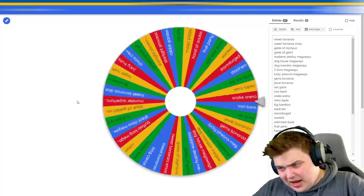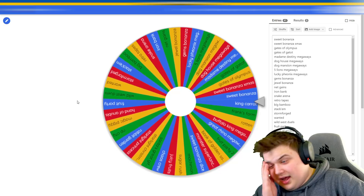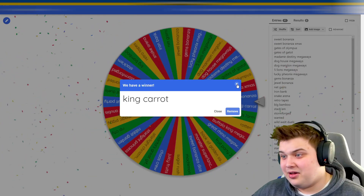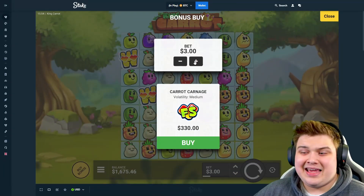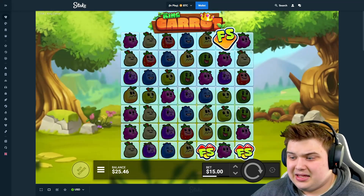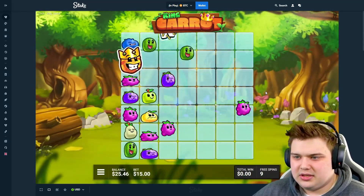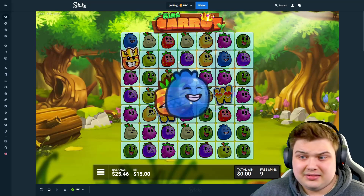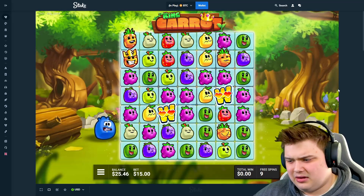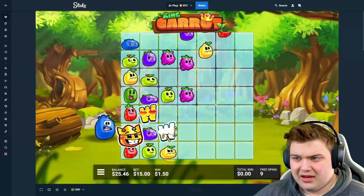Oh my god it's another Hacksaw — we can't hit any Pragmatics. King Carrot it is! Okay boys, we can perfectly do a 1650 bonus buy. The first five bonuses didn't pay anything — let's hope King Carrot can save this wheel video where the wheel picks the random bonuses we have to play. So far it didn't pick too well, but hopefully King Carrot will save us.